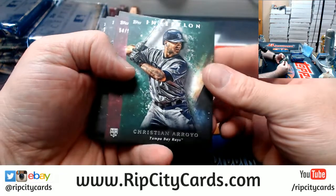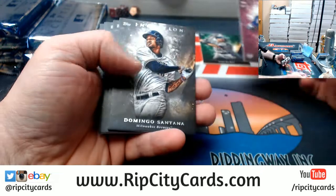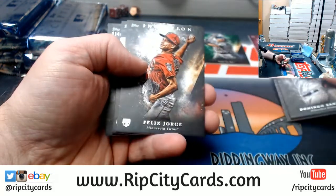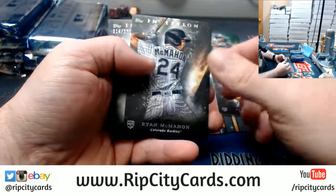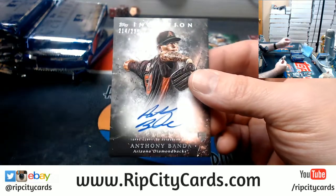All right. An Arroyo Green, a Rosario to 99, Santana, Shoup, a Felix Jorge, a Ryan McMahon, and a Banda autograph to 230 for the Diamondbacks.